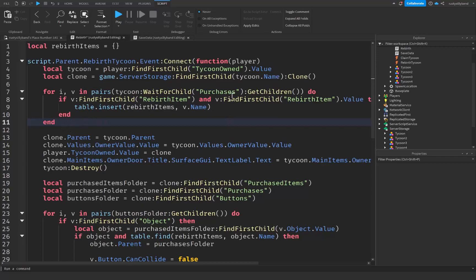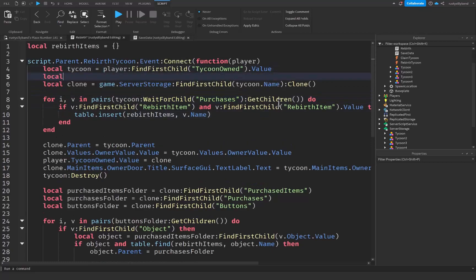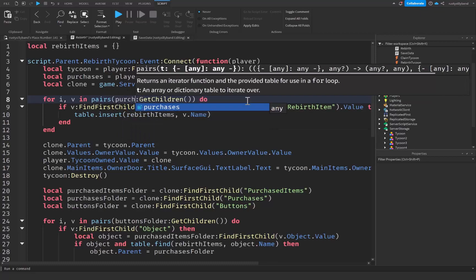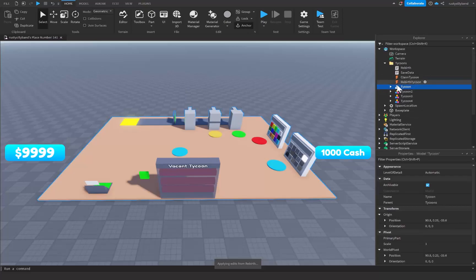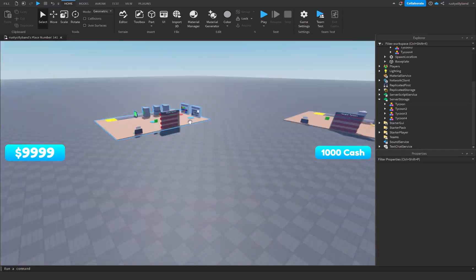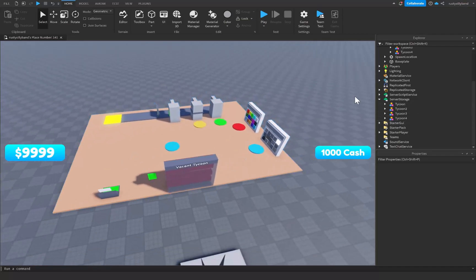I made a slight error in the code. Instead of tycoon:WaitForChild('Purchases'):GetChildren(), let's make a new variable: local purchases equal to player.Value.Purchases, and replace the reference with that purchases variable. We can also get rid of the last redundant line. Then duplicate our updated tycoon, move it into ServerStorage, and delete the old one to make sure the rebirth item changes are reflected in all server storage tycoons.